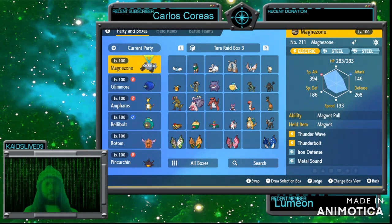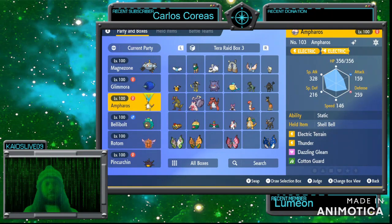Magnezone has Metal Sound, Iron Defense, Thunderbolt, and Thunder Wave. The held item is Magnet — you can switch it for Shell Bell for some survivability to keep it alive.